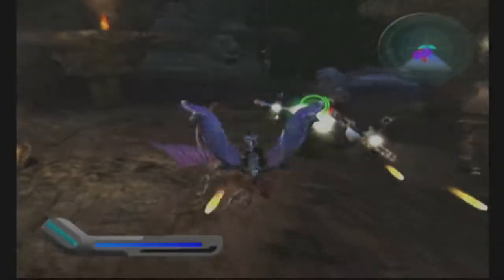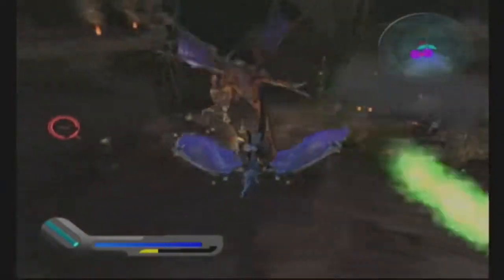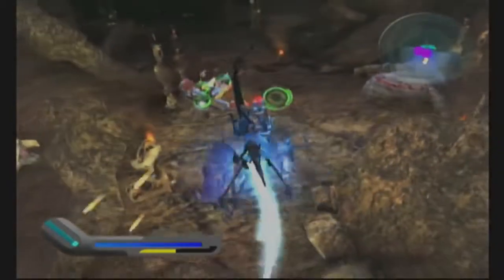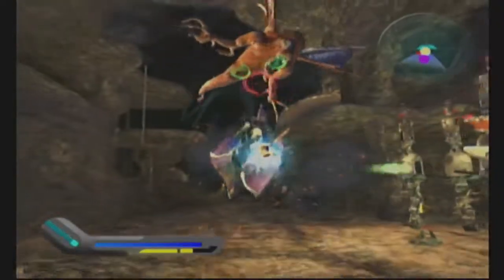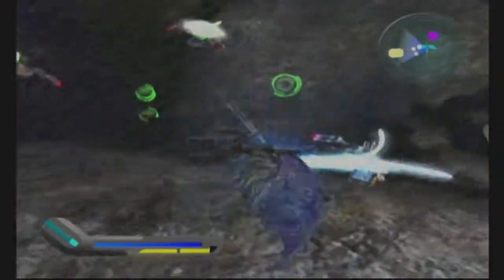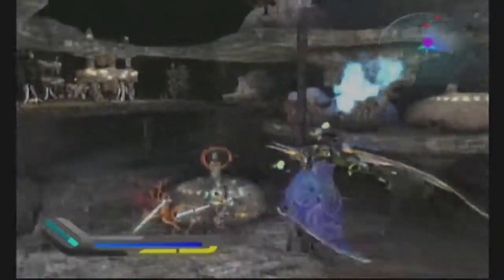It should hopefully be easier to adjust to than the Saturn version. Gameplay begins — you're shooting enemies behind you just like in the original. You don't have to physically change sides; you can just move the cursor around. The approach: if it moves, shoot it.